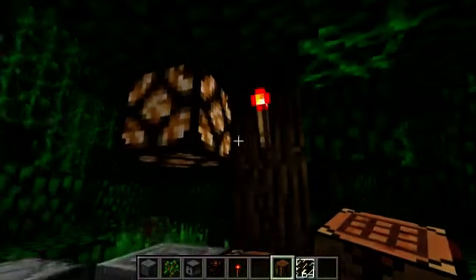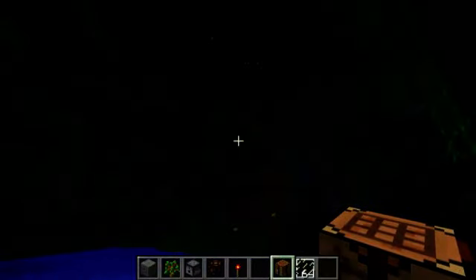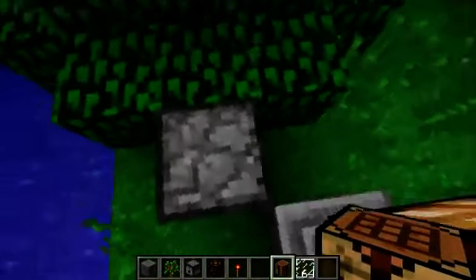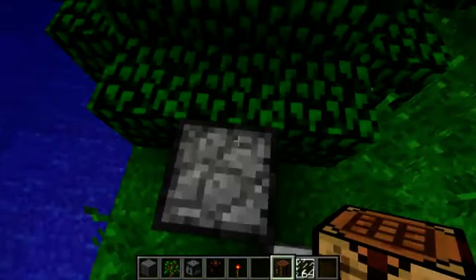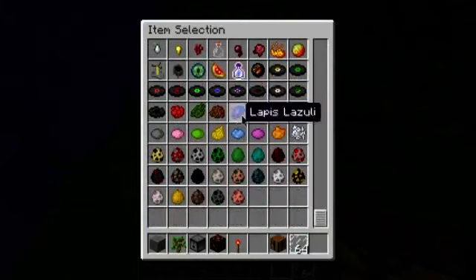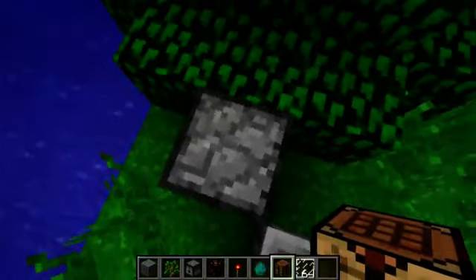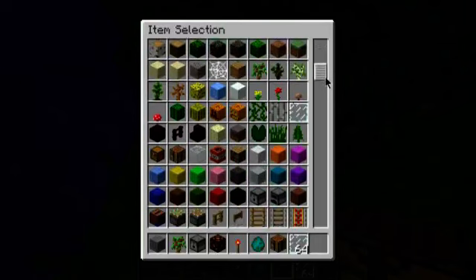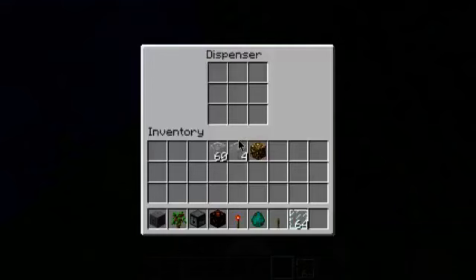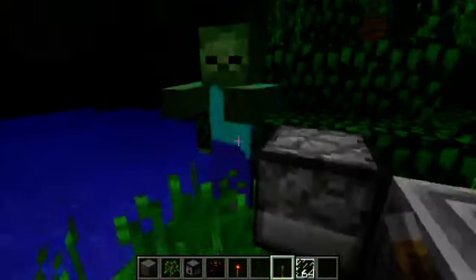It gives off a luminance of 15, I assume - otherwise what would be the point. Now, normally what used to happen in 1.1 is when you put spawner eggs inside dispensers, the eggs would just pop out - it wouldn't actually spawn the monster. But of course, now if we do this... it spawns.